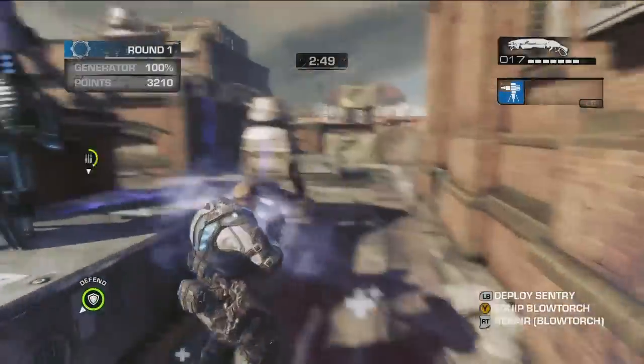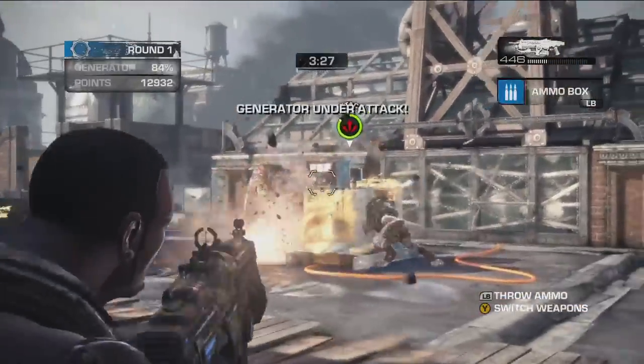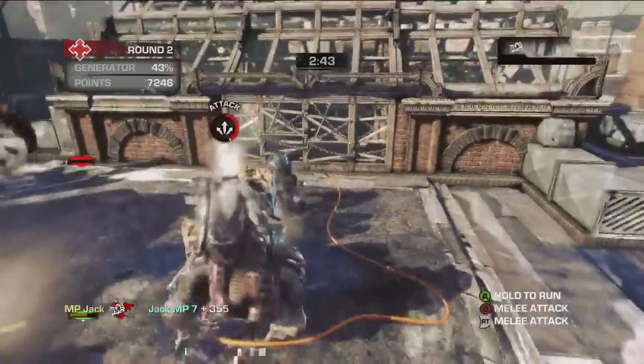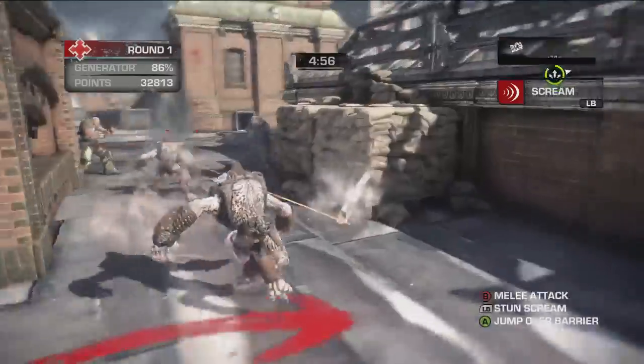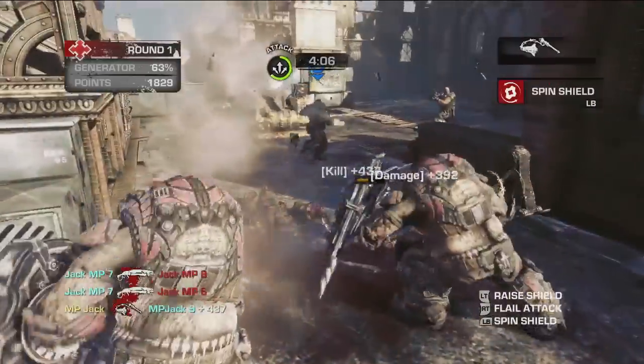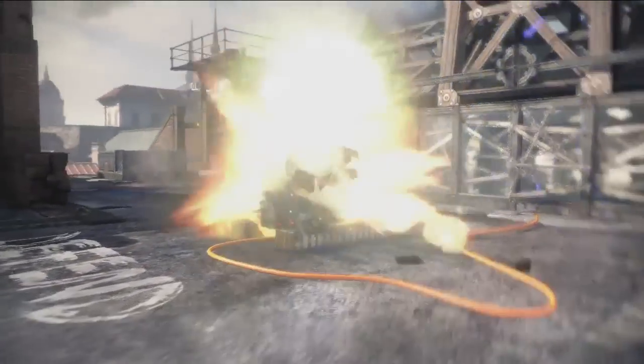The concept is simple. Two teams of five duke it out over a generator. The COG needs to protect its generator while the Locusts need to destroy it. In every match, you'll get to play as both COG defenders and Locust attackers. Who can destroy the generator fastest? That's up to you. Whoever does, wins.